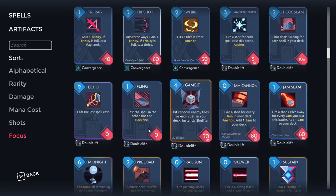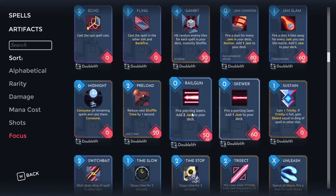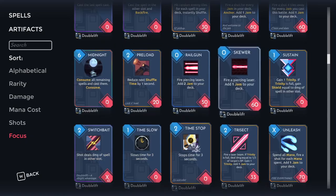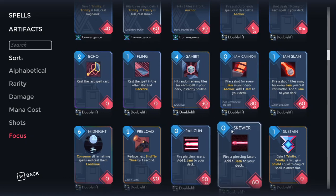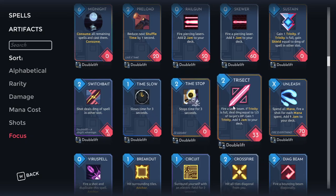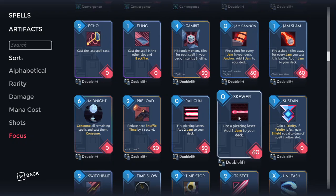So that's all the Doublelift cards. There are a few here that I'm sure are going to be controversial and make people upset about what I've said. But that's what I think. There are some really good cards here — I think on average Doublelift has one of the higher concentrations of absolutely busted cards, but there are also a couple of duds like Ambient Burst. Overall Doublelift is a very powerful focus — on average they just have a very high power level. I'll see you guys next time, thanks for watching.